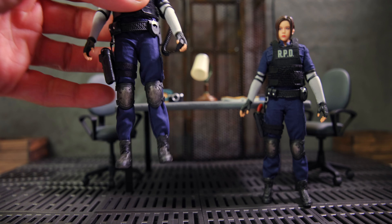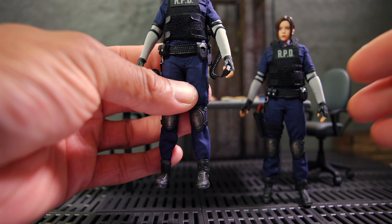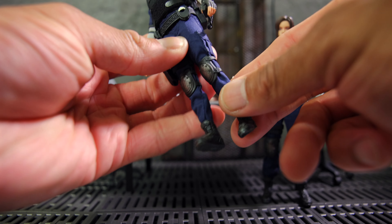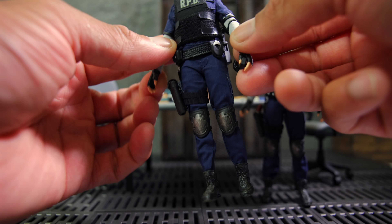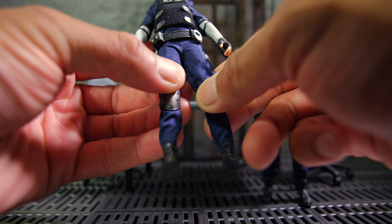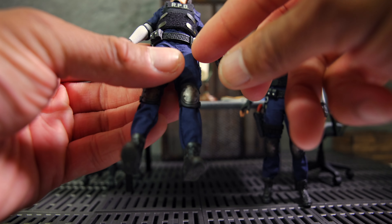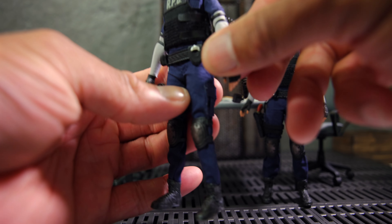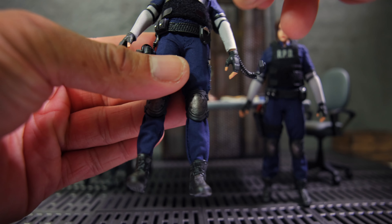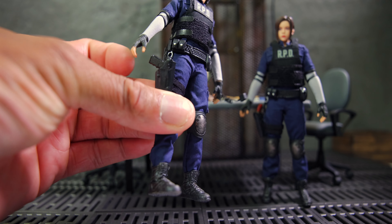First we'll start off with Jill Valentine. The uniforms are pretty similar. You have some nice soft goods as far as the pants and the top — all of this is cloth. They have the vest, the belt, and as you can see there are little handcuffs here, but you can't remove those — those are sort of painted in. You have the pouches as well; they don't open up, but there's nice detail there.